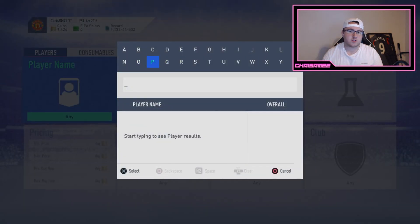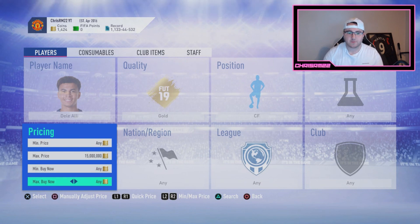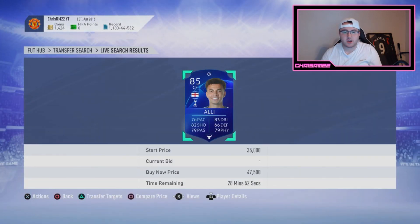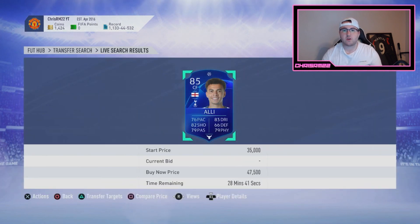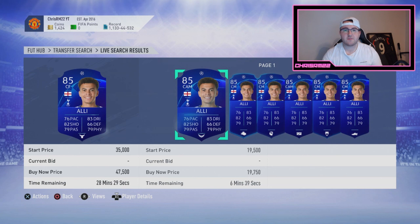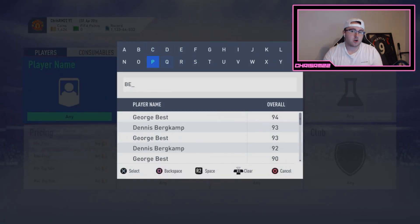For the gold position change method, take Dele Alli for example. Dele Alli is a center attacking mid by default, but you want to look him up as a center forward to see how many center forward Dele Allys are on the market. People don't realize when they list something on the market that they're listing with either a chem style or a position change on the card — that gives it added value. Always make sure what you're selling your card with. It's not just the player you're selling; you're selling a card with either a Shadow or a Hawk chemistry style.